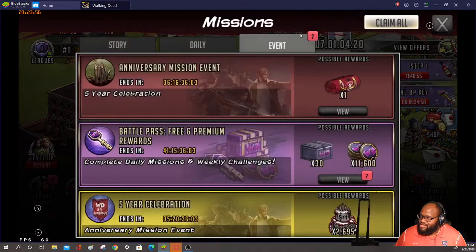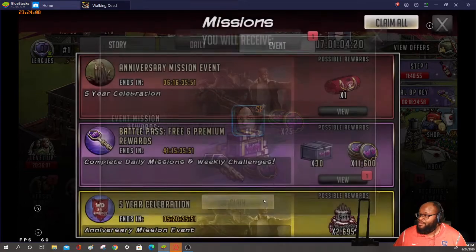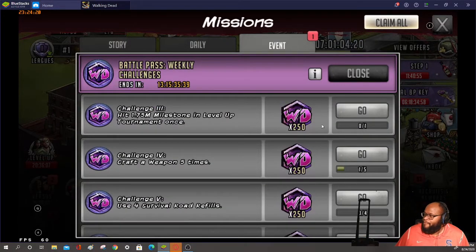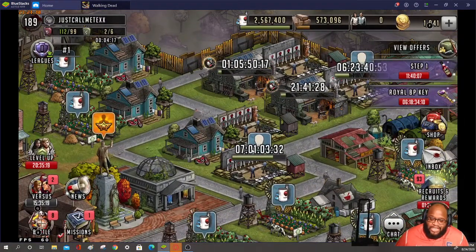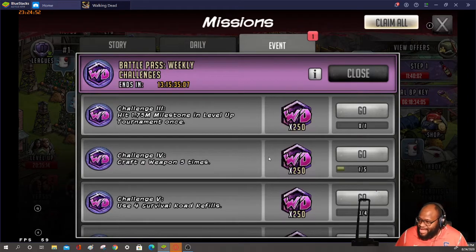I'm going to claim that 600 because we got that really easily. I have all my cards here waiting — I'm going for Princess cards later, so I'll leave that and claim it later. We need to hit 1.75 million — you can just do that with your level-ups. We also need to craft a weapon five times, which is really easy. I have weapon crafting going right now; once it finishes I can take a three-star weapon and just upgrade it at the lowest level.